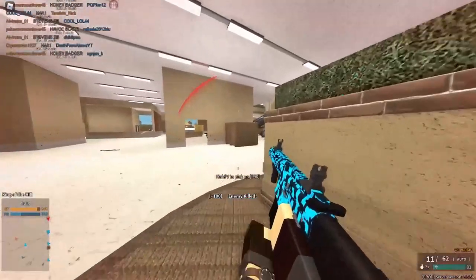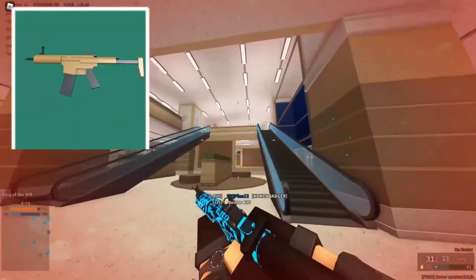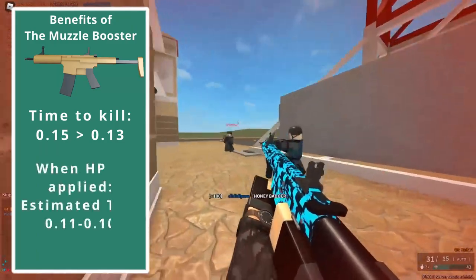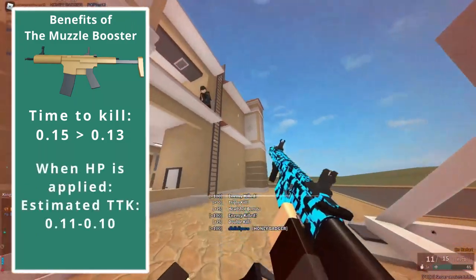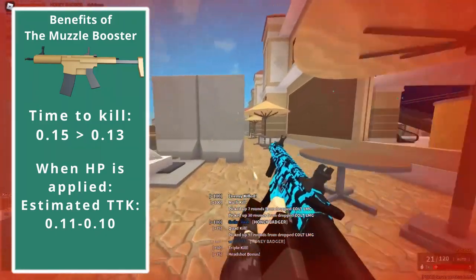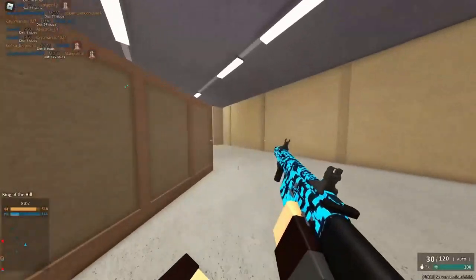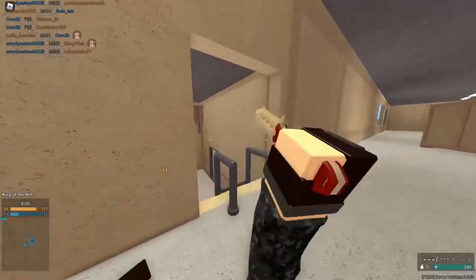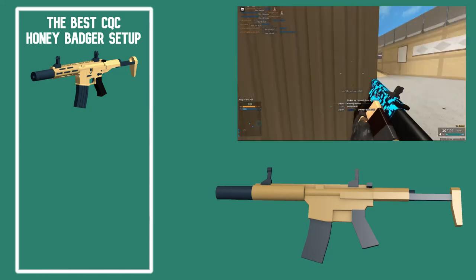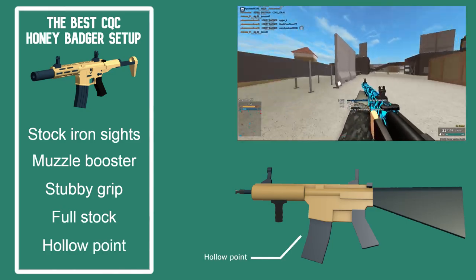Since this is the CQC setup, you're going to need the Muzzle Booster. With the Muzzle Booster your time to kill goes all the way down from 0.15 to 0.13. And since Phantom Forces doesn't calculate the time to kill when Hollow Point is applied, it's fair to estimate your time to kill is around 0.11 or 0.10, which is insanely good. If you're scared of the Muzzle Booster's increase in recoil, remember you still have Full Stock and any grip of choice to dampen it. For this playstyle I recommend Stock Honey Badger Sights, Muzzle Booster, Stubby Grip, Full Stock, and Hollow Point.